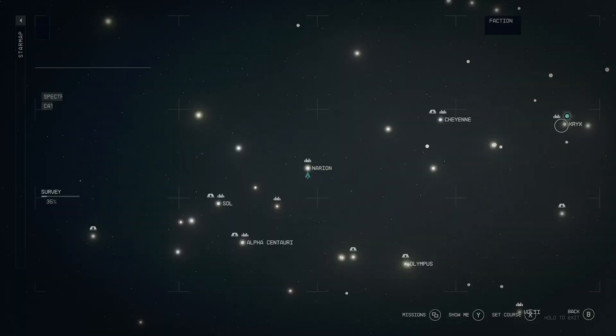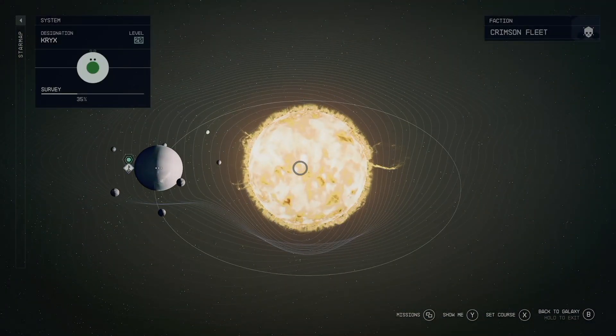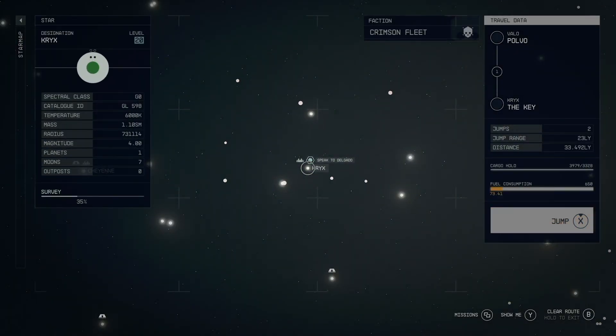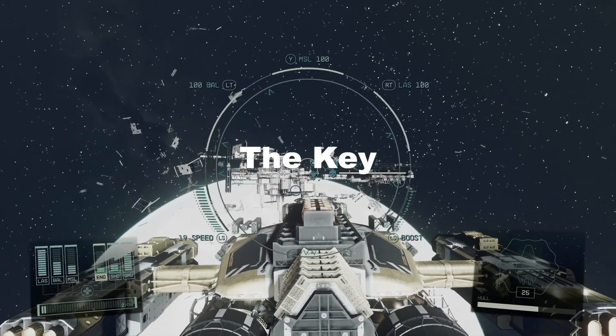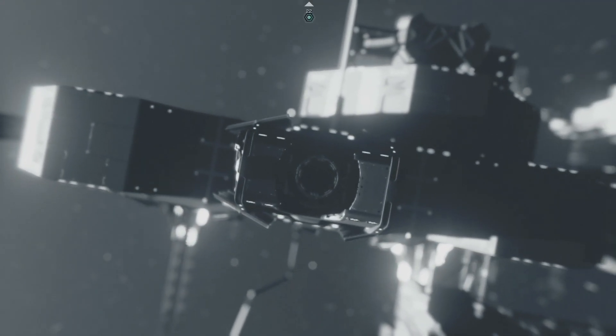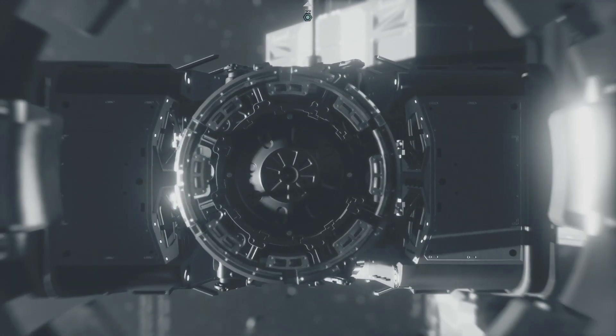The Key is actually an amazing place that you might want to go to, especially if you want to sell a whole bunch of weapons, ammo, and extra items you don't need anymore, because there are so many vendors in one spot. However, the only way you're going to be able to get to the Key in the Kryx system is if you are not currently an enemy to the Crimson Fleet. So if you haven't already, try to start that quest as fast as you can — pull up on the Crimson Fleet and go talk to Jasmine.